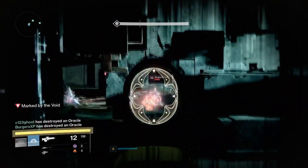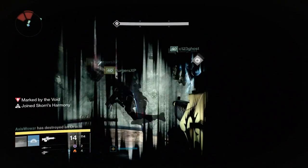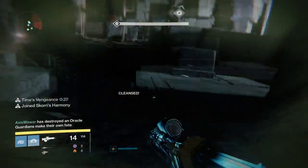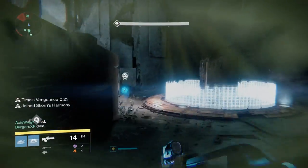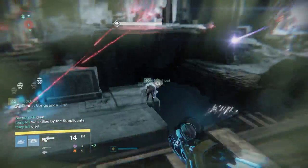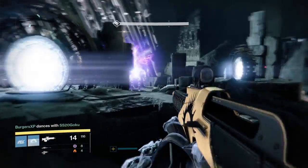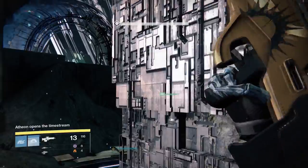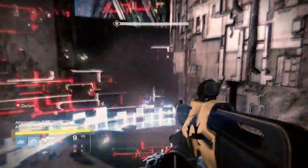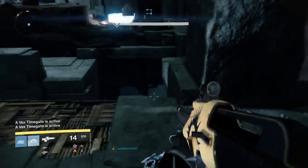While holding the portal open, there will be constantly spawning Supplicants — harpies that explode when they get near you. Have your people holding the portals stand on the rectangular pillars in the middle, because the harpies can't reach you from there, and then kill them while they group up below. You definitely don't want them to build up, because as your teammates come out of the portal, they can trigger and explode causing wipes. Kill them as quickly as you can, and standing on that pillar helps you avoid them.